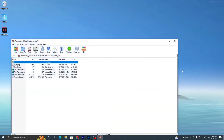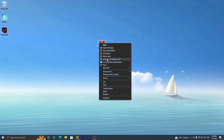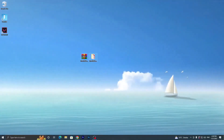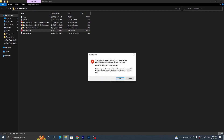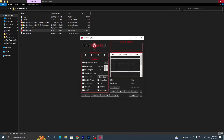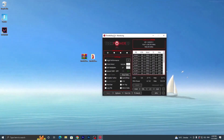Now open the second archive — double-tap it, extract the file by selecting 'Extract to ThrottleStop', and go to that folder. Double-tap the ThrottleStop application, click Yes, and you will see a warning that ThrottleStop is capable of significantly changing the performance and heat output of your Intel CPU — use it carefully. Click OK and close the folder.